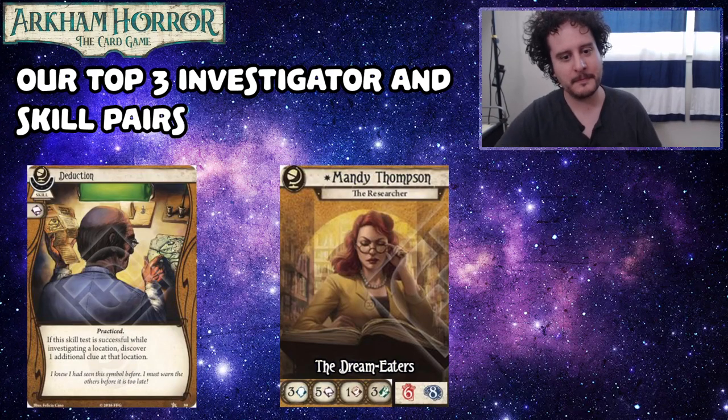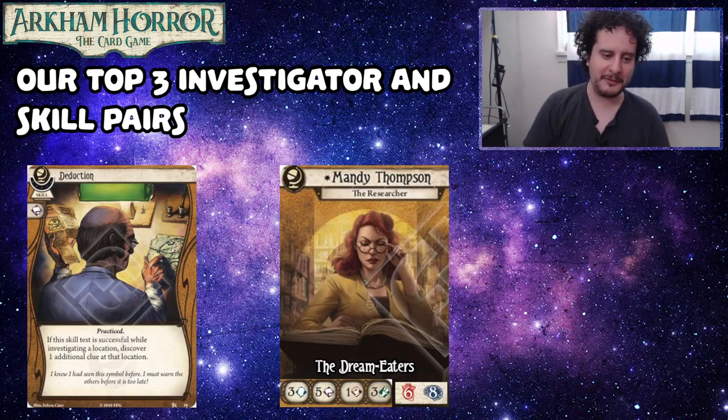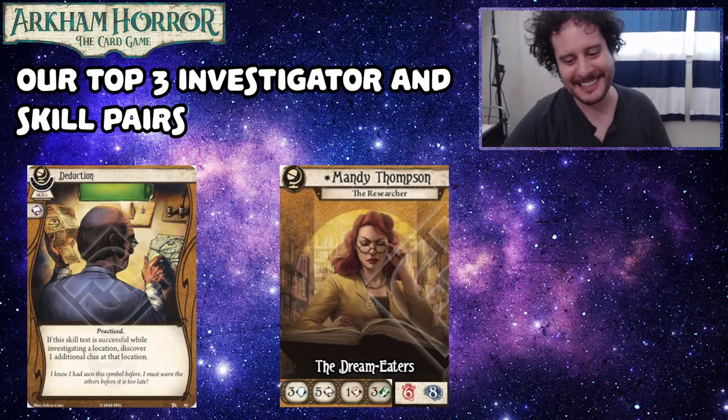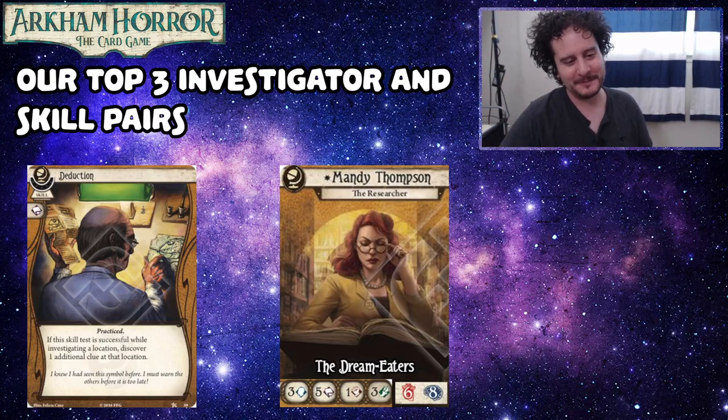My number three is Mandy Thompson and Deduction. Mandy Thompson really could have been a Yale investigator, but she has five books, so that's pretty good. She has a good time finding Deduction. Deduction is probably my most played skill — commits for a book, and you get an extra clue. It's just good. We have a tier list for all skills coming up on our docket for recording, and I'm excited for Deduction to go right to the top. It's a sick card.